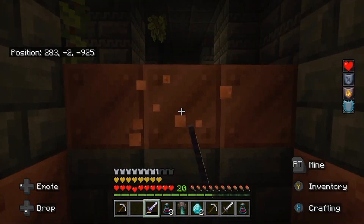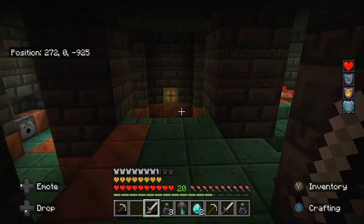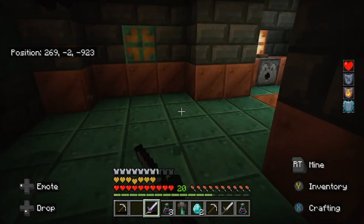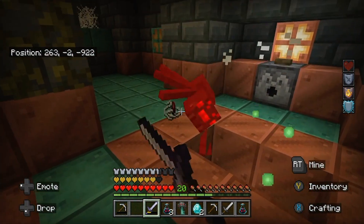Once you find a trial chamber — whether you find it randomly or look for it — I built a path going to it. I've done this a bunch of times and I got ready to go into the trial chamber. What the trial chamber is, is there are different areas.